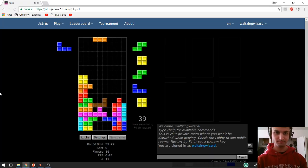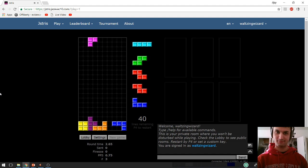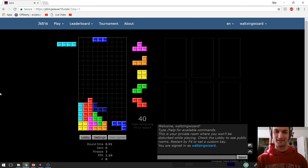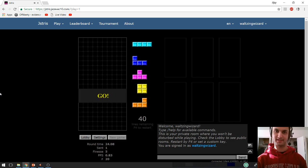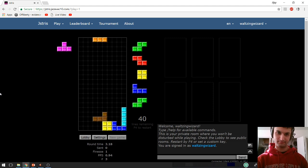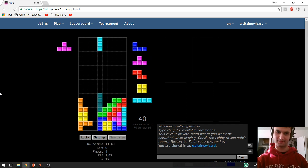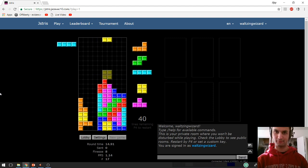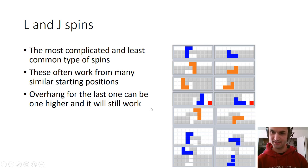Alright, let's do L and J spins. This one's pretty straightforward to set up because you just use the same block. From here, this is pretty intuitive — you just put it in the correct place. It doesn't matter which way you rotate it to get there, although you should probably do the one that takes fewer keypresses. And then from here, I'm just going to rotate counterclockwise and then press spacebar to cancel the piece lock. Let's just do the L version too. We can even make it more extreme by putting higher walls — I would rotate clockwise and then cancel the delay.